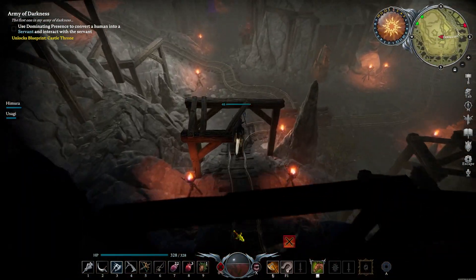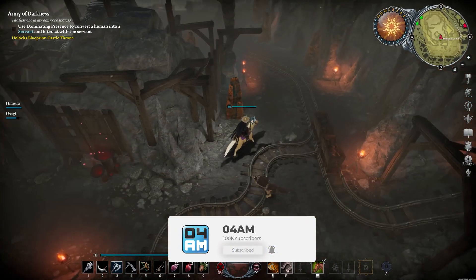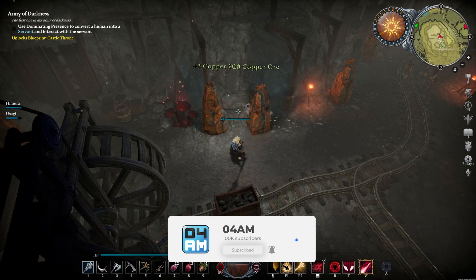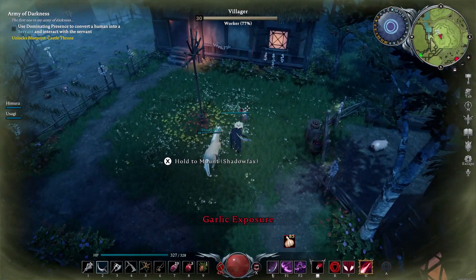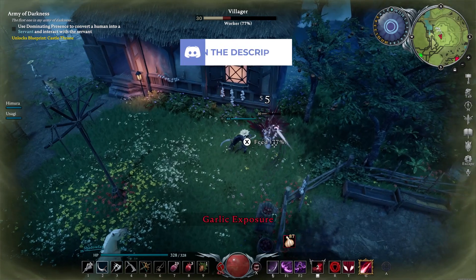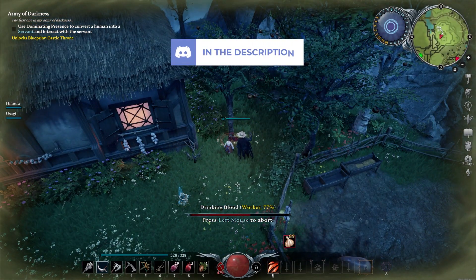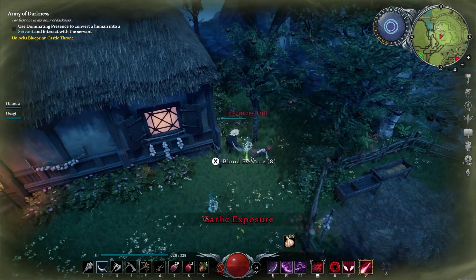Alright, fellow vampires, that is pretty much it for this early farming guide for the Farbane Woods to get your hands on all these essential resources as quick as possible. If you found this video helpful, make sure to hit that like button. And of course, if you are here for the long term, don't hesitate to subscribe, as there is a lot more V Rising coming your way. By the way, we also have our own V Rising community server, so definitely make sure to check out the Discord. Anyways, right now it is 4am out. I want to wish you an awesome night. Till next time. Cheers.